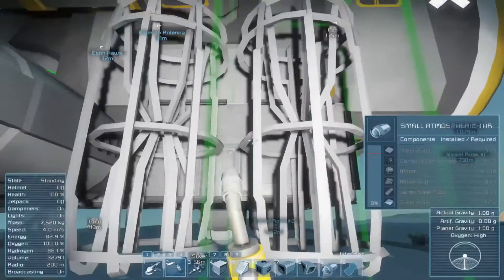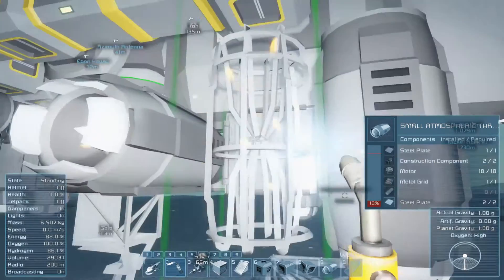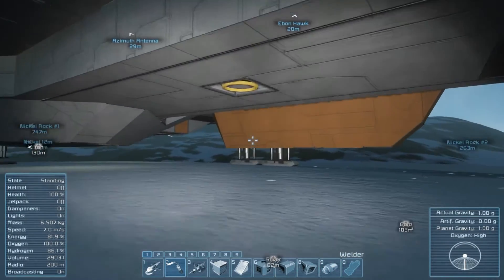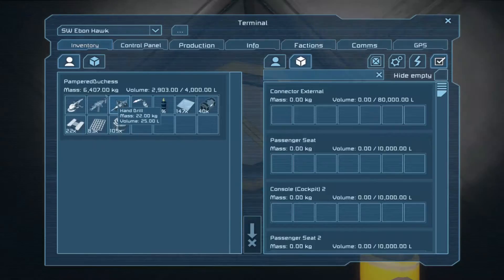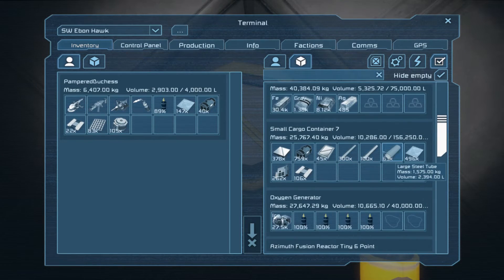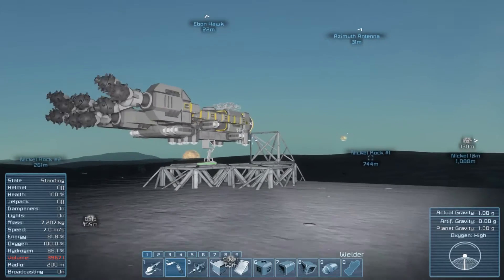Moving around. Get these things welded up. Now I'm out of tubes! I wanna whine! But I got a bunch of them in the cargo container, so I came prepared.